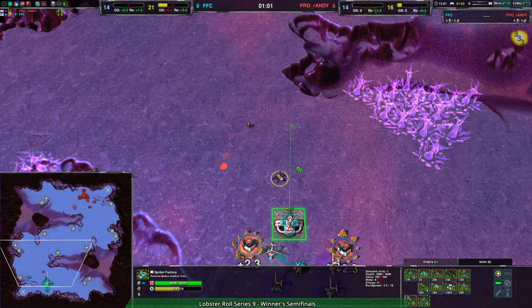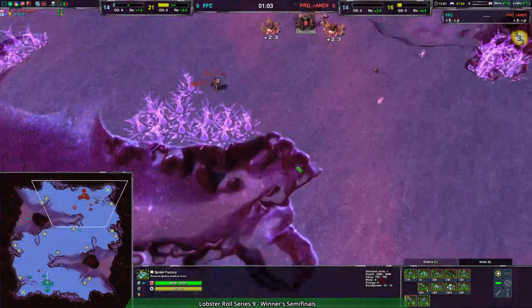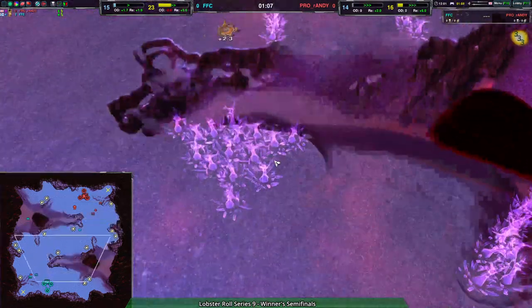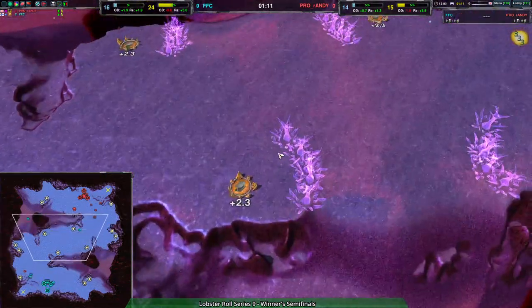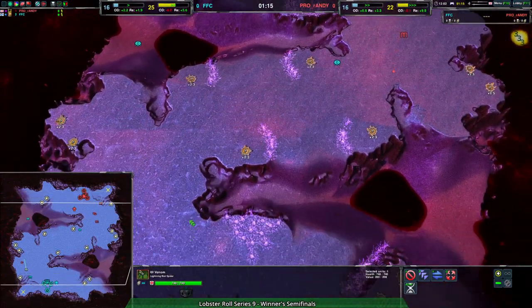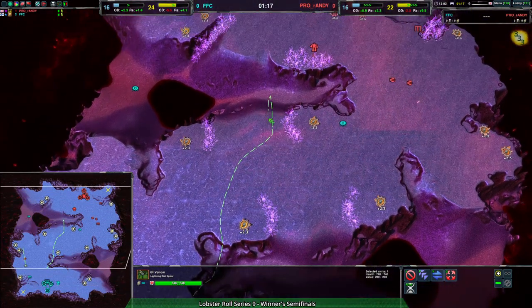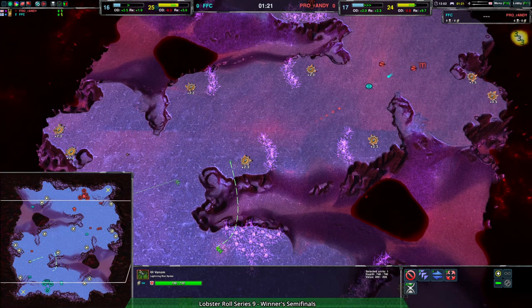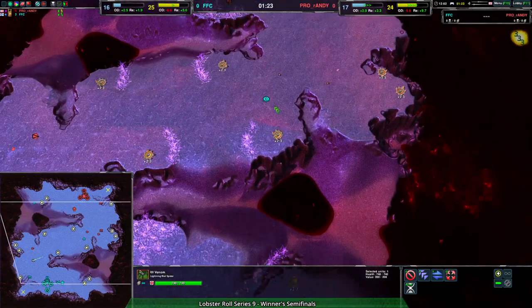Venoms, then more Venoms, then follow it up with Venoms. Maybe a Redback, but mostly Venoms. On this map, the main path a spider bot can take is through here or through here — everything else is ramped, so it doesn't really matter.